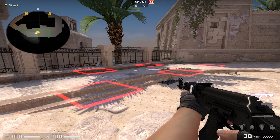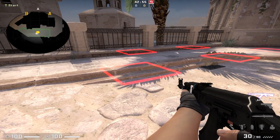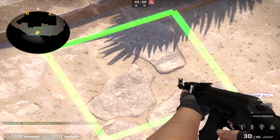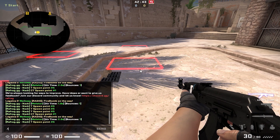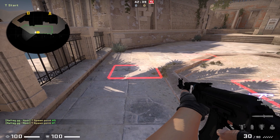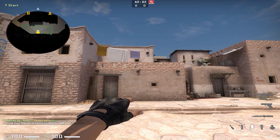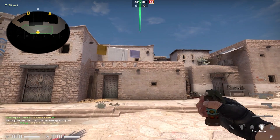In the spawns of every map, the spawn points are highlighted with a square. The .spawn command is going to teleport you onto the spawn point that you're aiming at, or you can type .ct or .tspawn followed by its number to be teleported onto a specific spawn point. These commands are essential if you want to practice grenades thrown from specific spawn points.